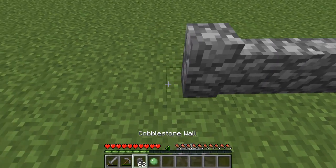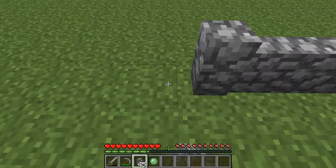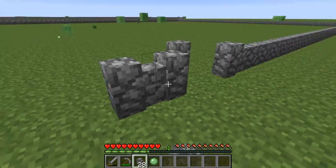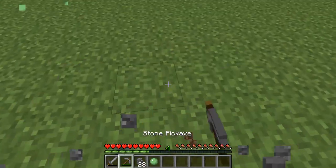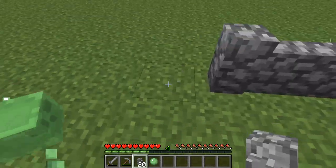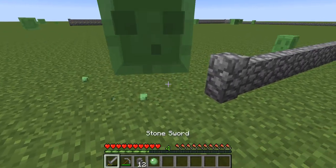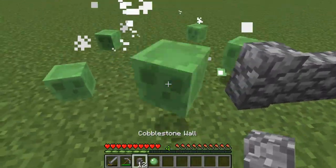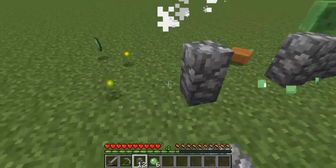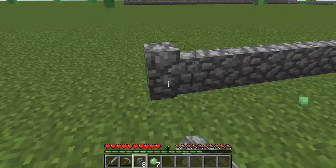I'm just going to build as fast as I can, because the longer I am in one area, the more vulnerable I am to slimes — that's actually how they spawn. I think this is going to be my enclosure. I'm probably going to have to craft much more cobblestone fences, however I have a pretty large supply of cobblestone, which is not a problem.